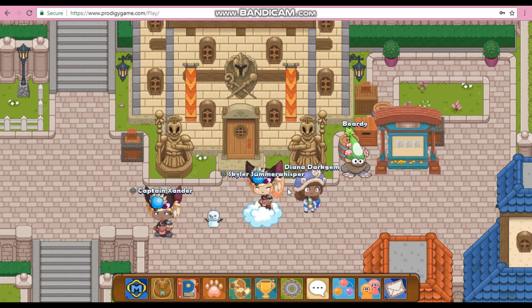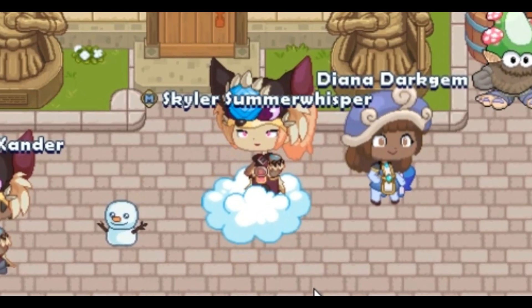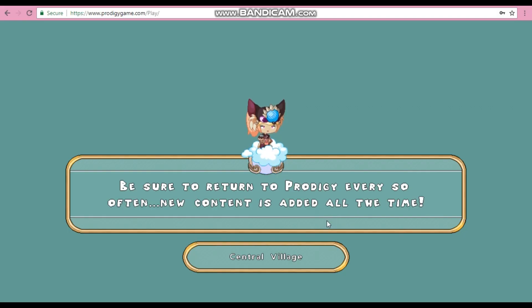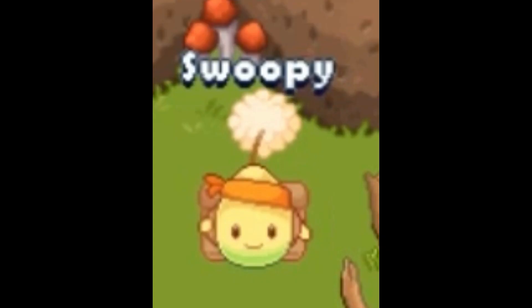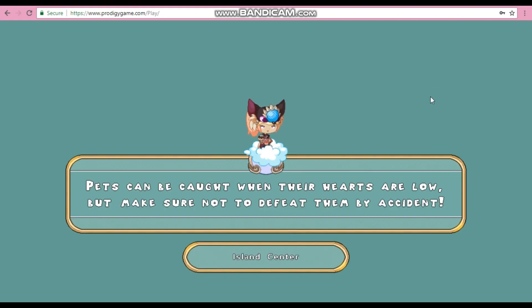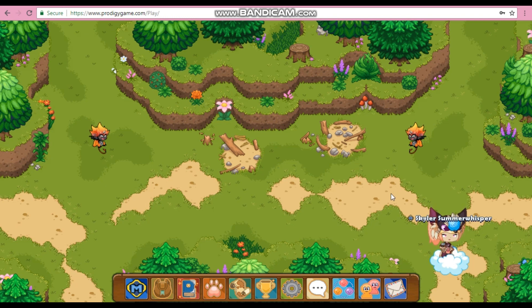Number 1 is, you guessed it — the Trial Masters Boots, the Trial Masters Garb, and the Master of Trials. The Trial Masters Garb and the Master of Trials were given to the first thousand people who actually tried Prodigy.